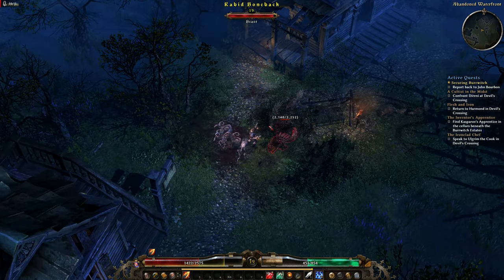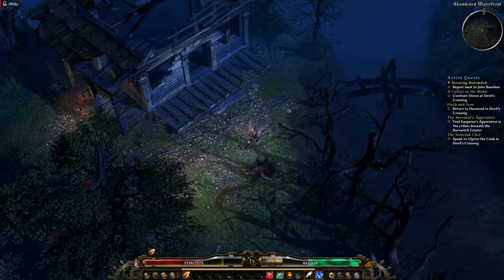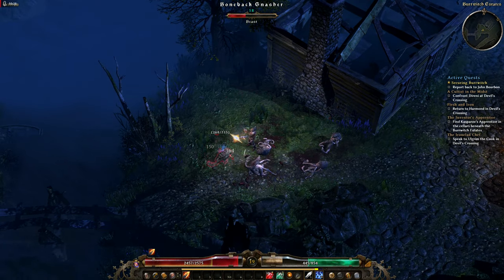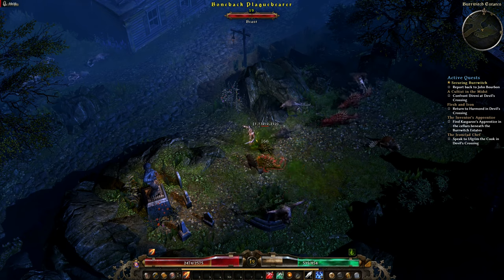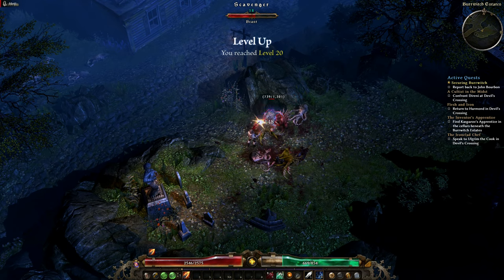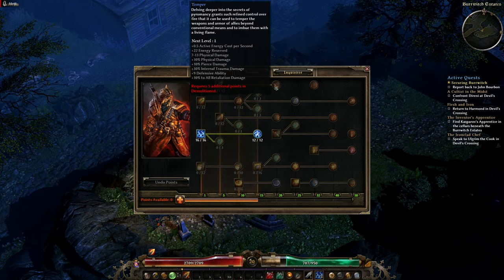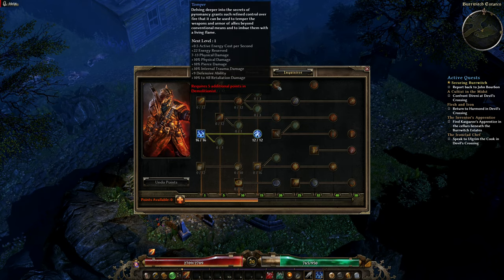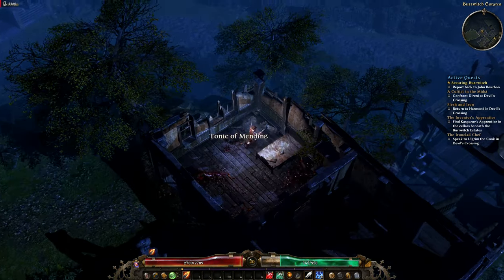You might actually be wondering this: why Flame Touched before Storm Spread? Essentially so we can have a nice massive boost in the damage of the storm spread as I find more items that increase lightning damage — we can stack that up even further. It's kind of just like a nice base foundation here.